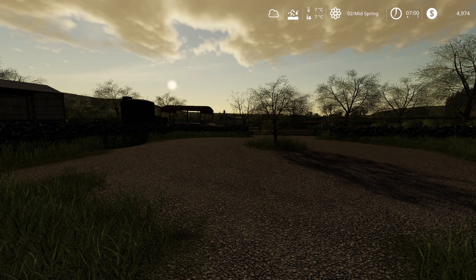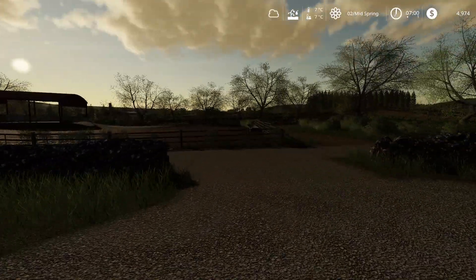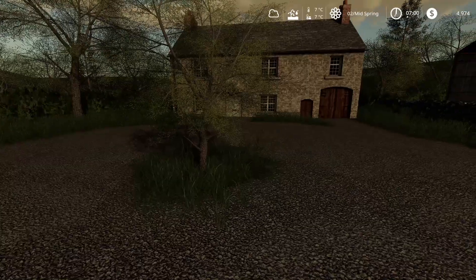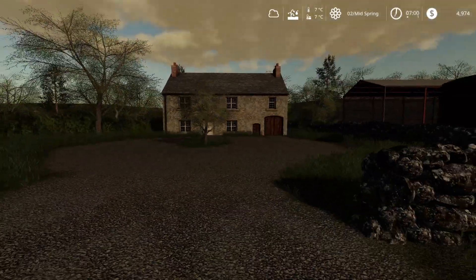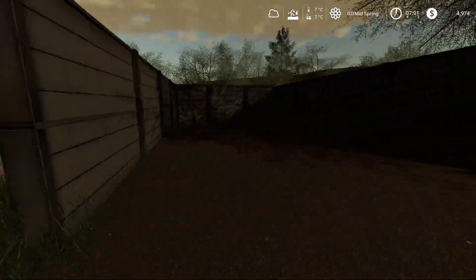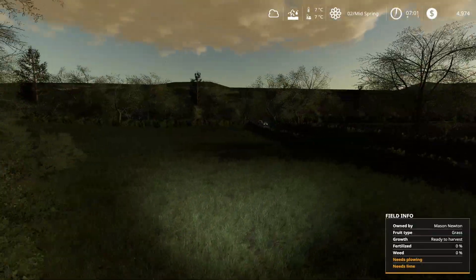Hey guys, Prudu here, welcome back to Farming Simulator 2019. We're back with our rags to riches hardcore series here at Somerset Farms. Just left Mike's house at 7am, start of a new day. Had a chat with Mike about his property - he said he's willing to sell to us if we pay him the right amount. He's asking $113,000 and that doesn't even include any of the fields, only the pig pen, which includes the house he'll continue to live in and the sheds.